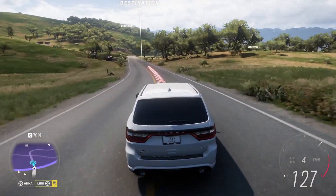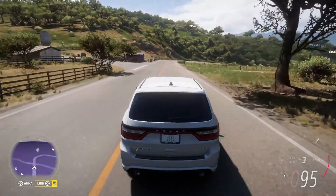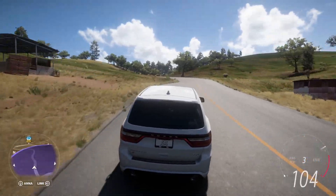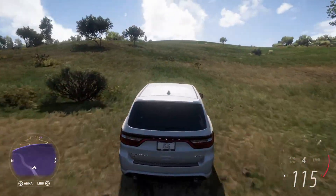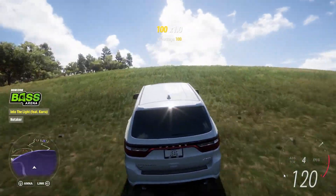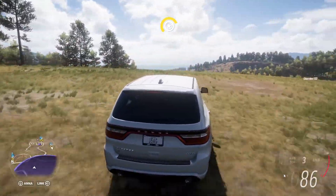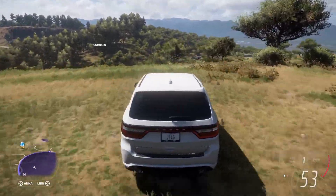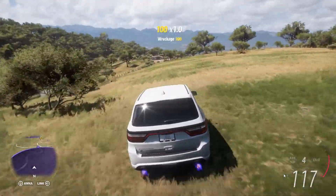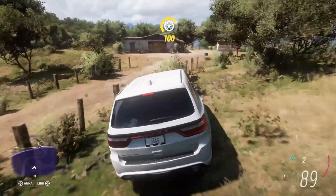We're coming up now on our second barn find circle. I nearly said 'second barn find location' — well, that's not exactly true, is it, because we don't know the location. This time I'm actually going to employ my tactics a little bit more. As you can see, I've gone straight for a side road and straight for elevation to try and get a view across the area of the purple circle, making sure I drive towards the edge but don't fall down.